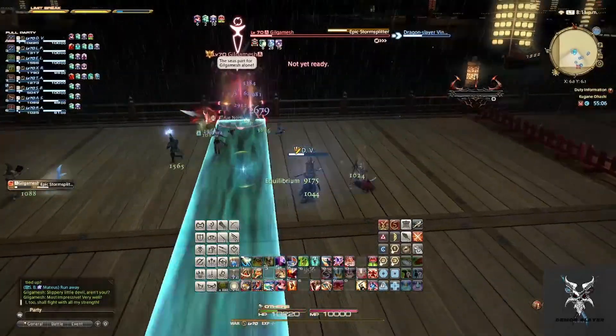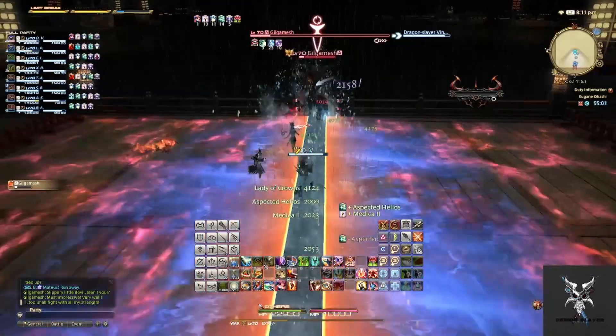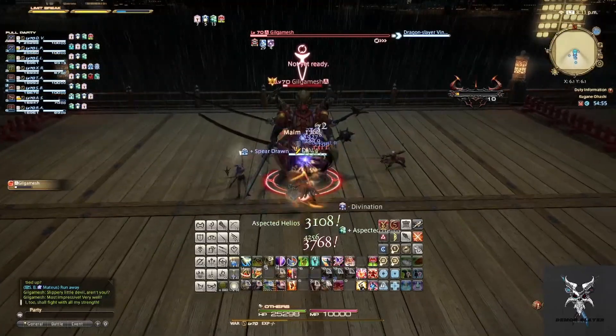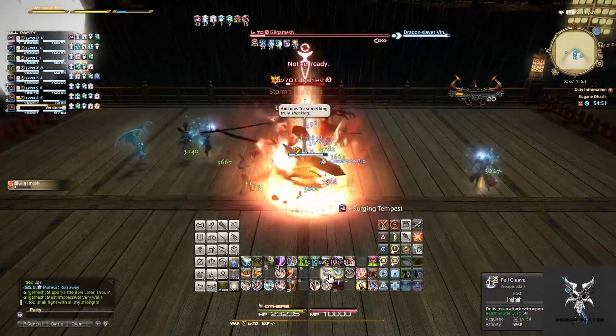Afterwards he'll do Epic Storm Splitter, which will do an initial line AoE that will then cause AoEs to ripple out from it. So you'll want to stand just on the outsides of this AoE, and then jump into it after the initial explosion goes off.